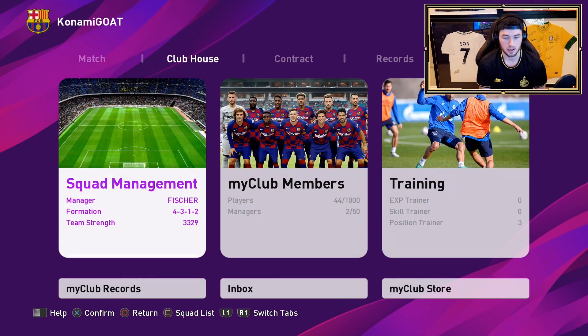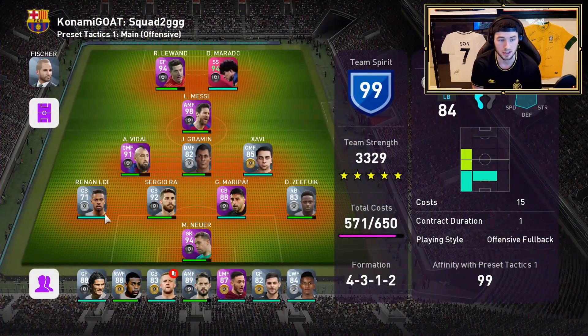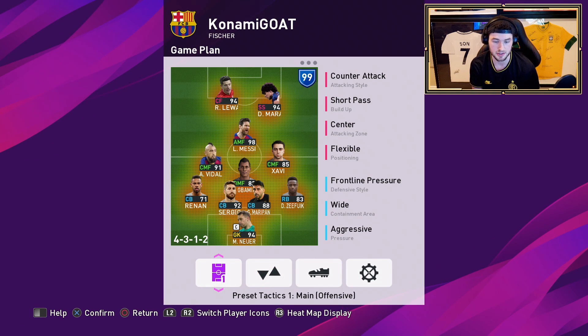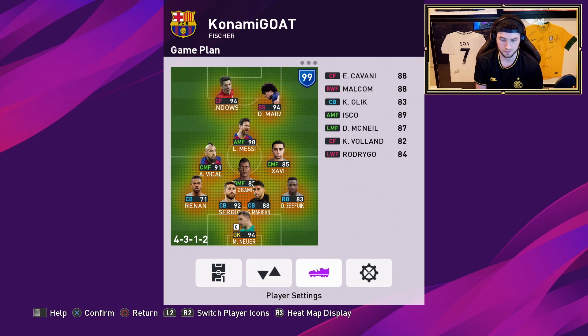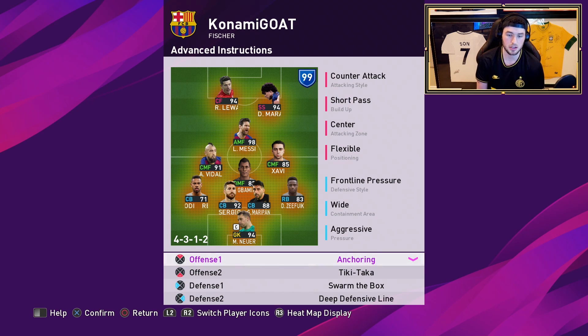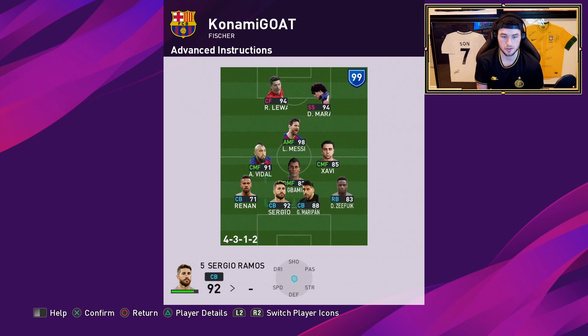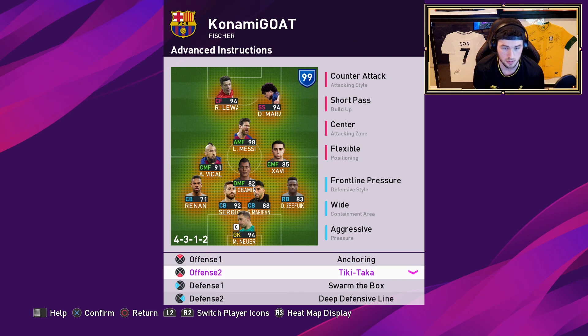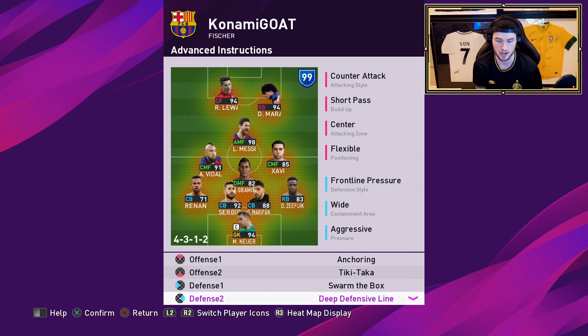Another thing I learned is how important tactics are. I'm still trying to find the right balance - I don't really know yet what I'm going to be doing tactics-wise. You can access your tactics by going to your game plan. I've set up advanced instructions and done anchoring, which lets you anchor a player. I've been using the anchor on my CDM - what that does is make sure my center defensive mid stays back, which is very important in a formation like the 4-3-1-2 or 4-1-2-2 narrow. Tiki-taka I like because I play a lot of close passing, and if you're coming from FIFA this is probably the best play style to adapt to. Swarm the box and deep defensive line is really good - it brings players back especially with an open formation.